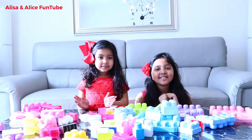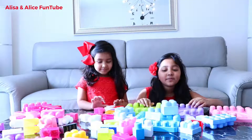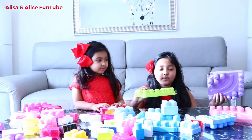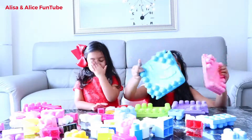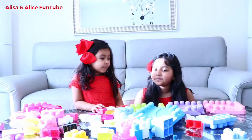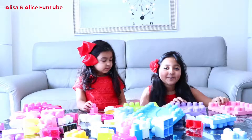Hey guys, it's me Elisa and Elisa, and today we're going to be playing with all this Lego. We're going to be doing rock paper scissors to see who gets which color base. We have green, purple, pink, and blue. I really want the pink and purple base. She wants the pink and green, so let's do rock paper scissors to see who can choose first.